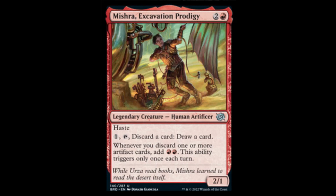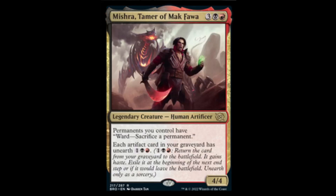Next we have Mishra, the Tamer — red-black and three for a 4/4. Permanents you control have ward: sacrifice a permanent. Each artifact card in your graveyard has unearth for red-black and one more. Not only is this gonna be a great Commander card, but this is probably going to see a lot of Standard play and we're not gonna like it.